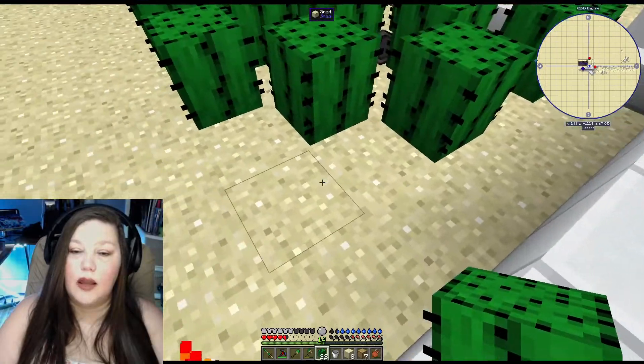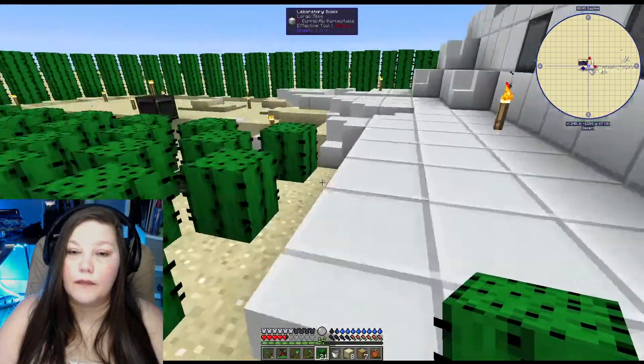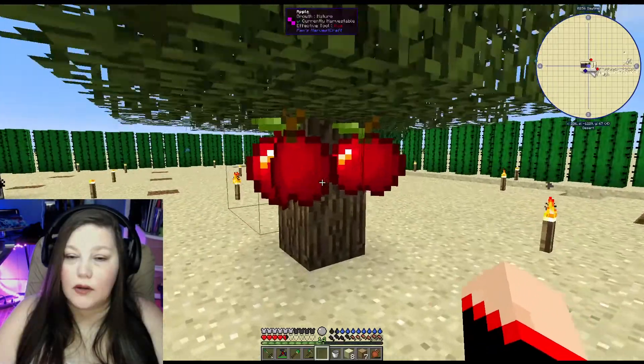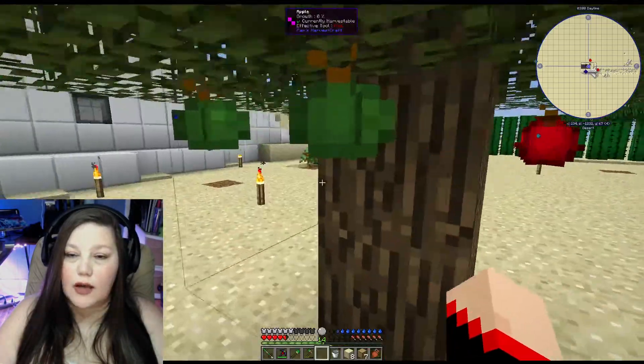Once we get the initial ones, the other ones are fine — then we can start automating. We can start automating our lava, we can start automating our water. This is gonna be fantastic. We could do another round — it's fine.